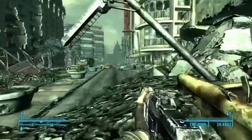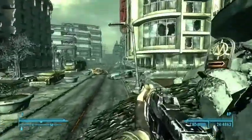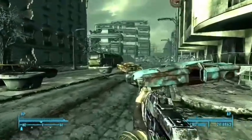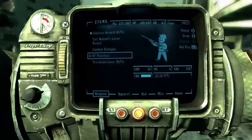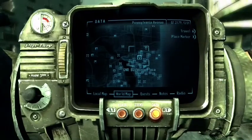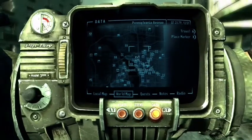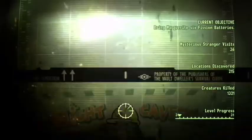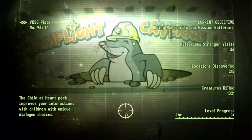Fallout 3 doesn't have the biggest selection of companions, but the small few that they have are really awesome and memorable. The most famous ones would be Dogmeat or Fawkes. You also have some smaller, lesser-known companions, but in the end they're all cool. It's really awesome to see their opinions and characteristics play out with the story of Fallout 3.